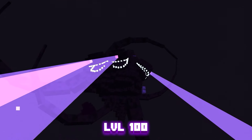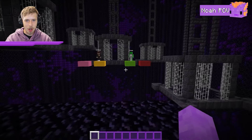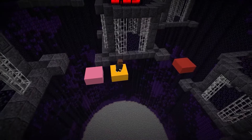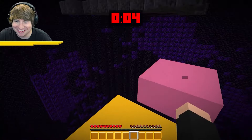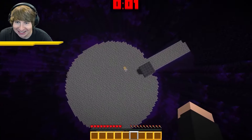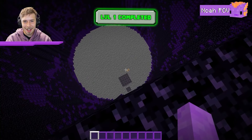Noah tells them to choose a platform carefully. Dream gets eliminated first. With only five seconds before the next platform is removed, Matthew spots a boat below and pulls off a clutch jump to land in it, escaping the level one prison.